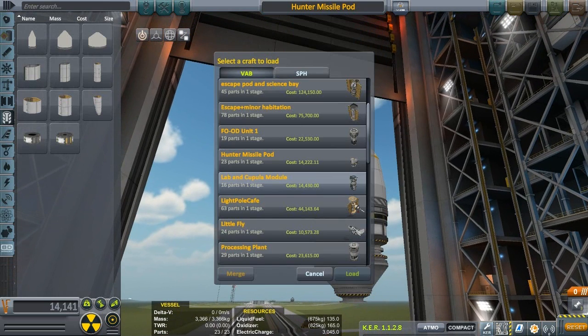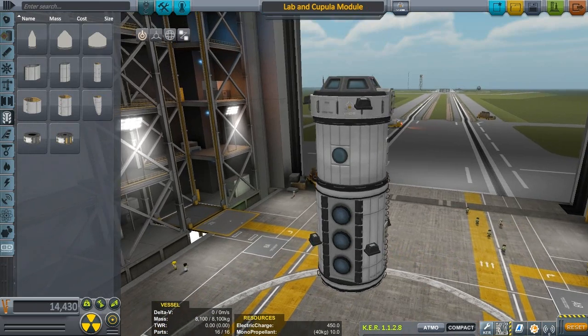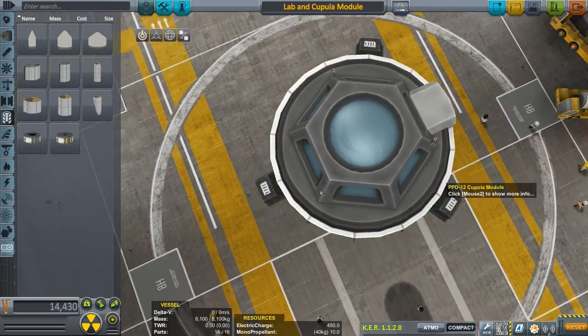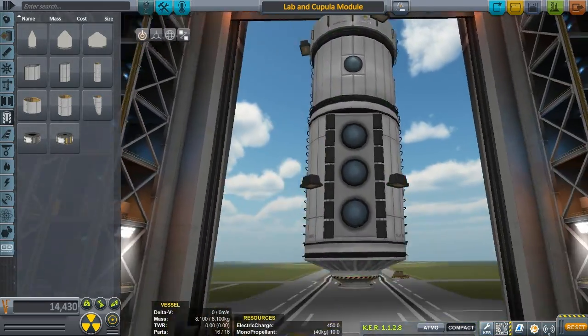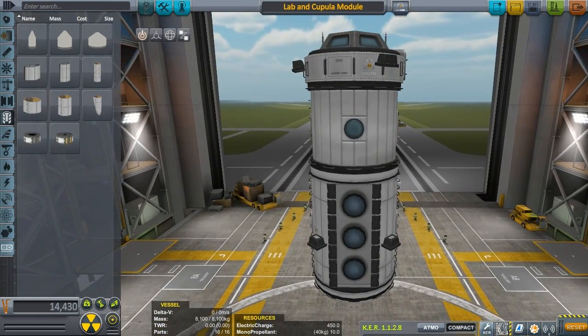Lab and cupola module. The antennas on the cupola are optional — tweak it as you want. These lights might run into the side of the cargo bay, so that might be a problem. But okay, cool. Very low part count. These are the kind of modules I like.